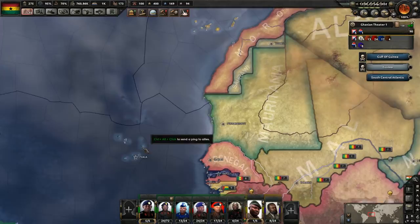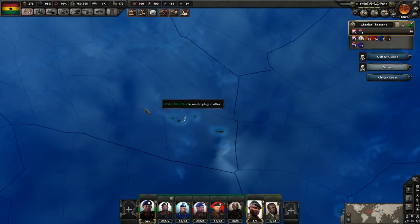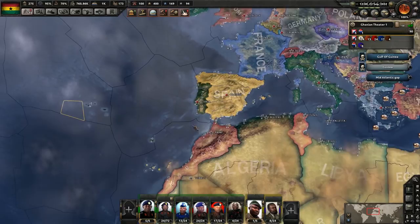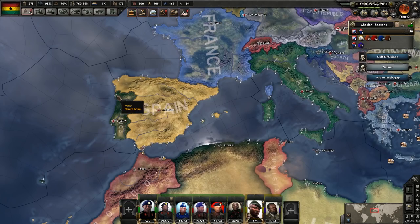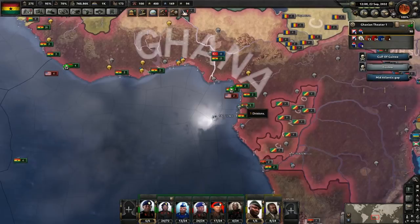Cape Verde, the Canary Islands, Madeira, and the Azores — in an effort to get within striking distance of mainland Europe, in particular the Iberian Peninsula, which we are at war with, to start actually inflicting some damage to our enemies.